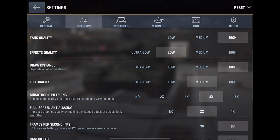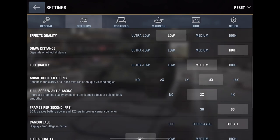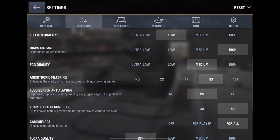Draw distance you can put on low — not ultra low, just low or high depending on your device. It doesn't affect gameplay too much, it just makes the image nicer from further away. For foliage quality, I suggest going medium low. Ultra low takes the life out of the game, while high makes it too colorful, at least for me.